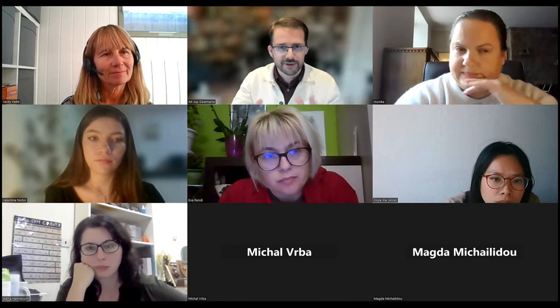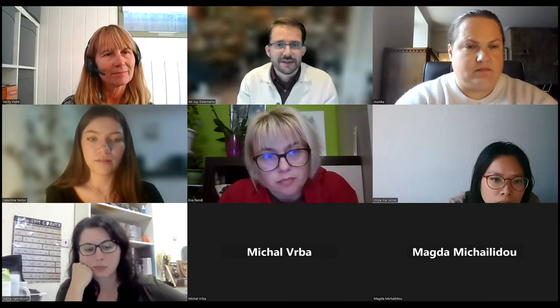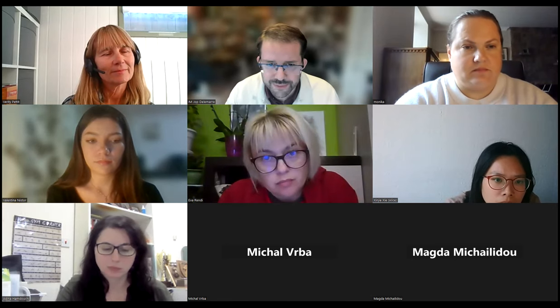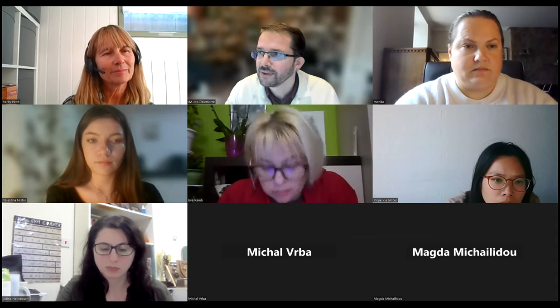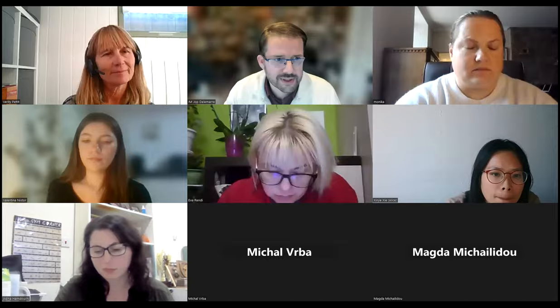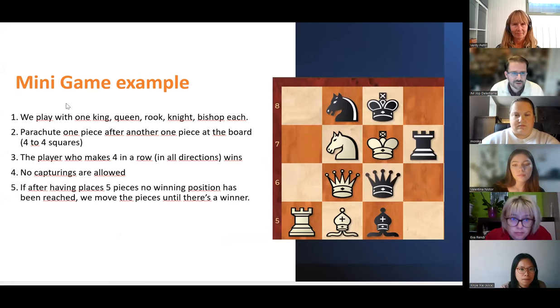If you want to diversify — because that's also what I hear, that the step method is not diversifying enough — that's where you can include the minigames. One of the nicest things, for example, is this: this is one interesting minigame which you can play on each level. It's like four in a row. So, for example, if it's white to move, how can we win the game?